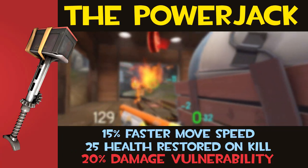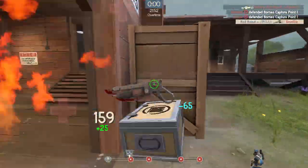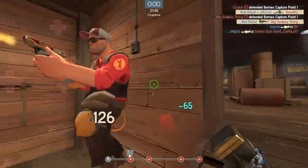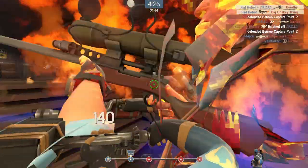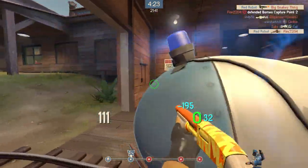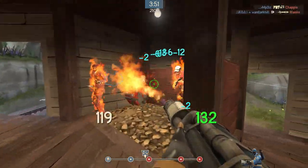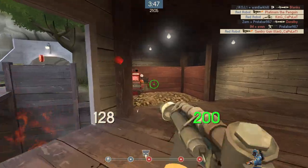Number 10: The Powerjack is an all-round great utility weapon. It is most well known and used for its speed boost while active, which is invaluable to a class such as Pyro. However, it has a secondary effect in which you gain 25 health on a kill. This health gain, while minor, has the interesting property of overflowing into overheal, which means you will almost always gain value for a kill — if you can brave the risk of damage vulnerability while it's active.